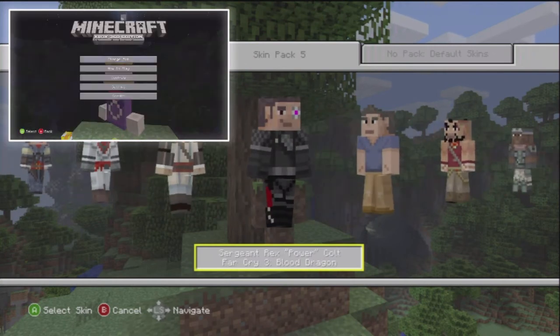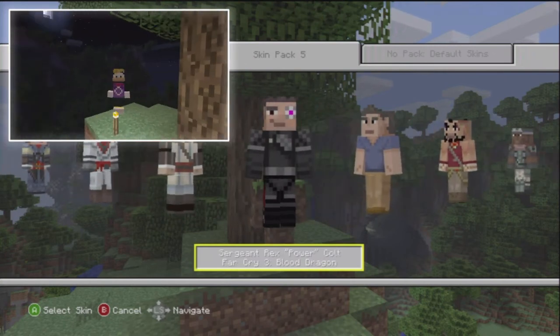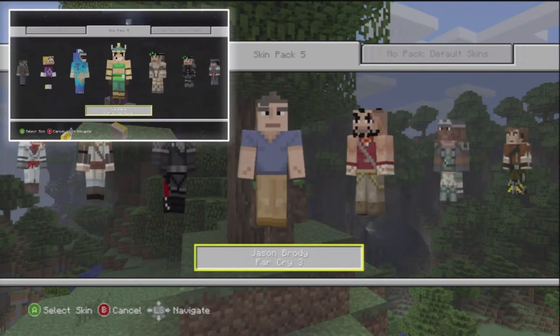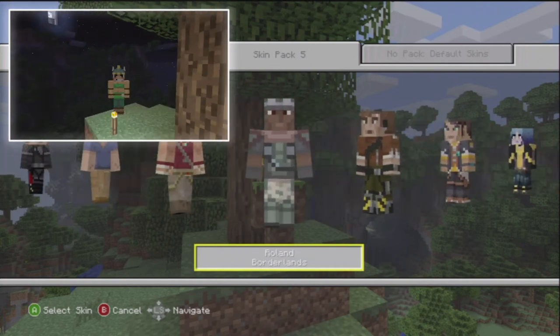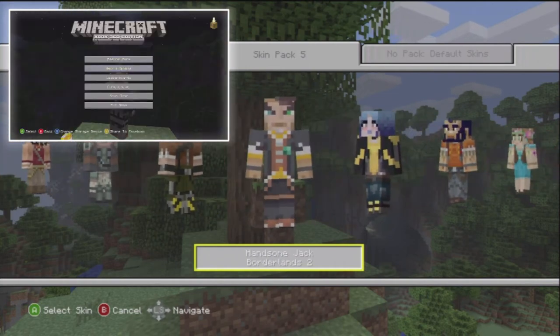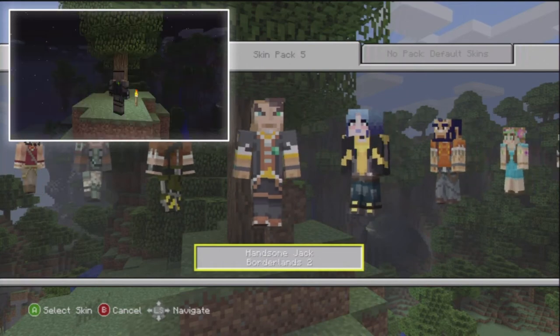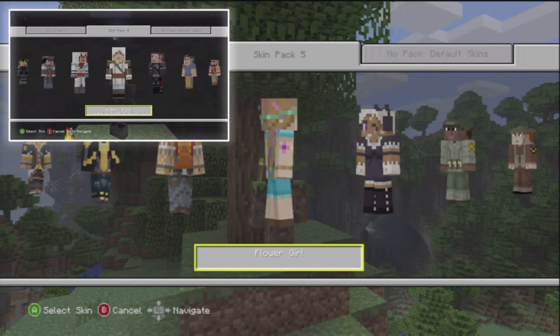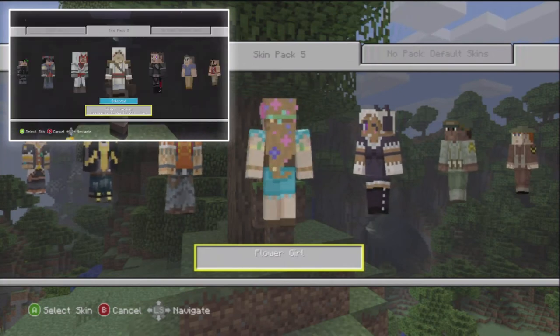Edward Kenway from Assassin's Creed 4 Black Flag, coming up soon. Sergeant Rex Power Colt from Far Cry 3 Blood Dragon. We have Jason Brody, Voss, and Roland from Borderlands. Also from Borderlands 2 we have Axton and Handsome Jack.